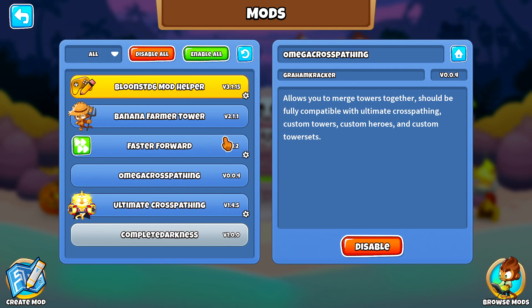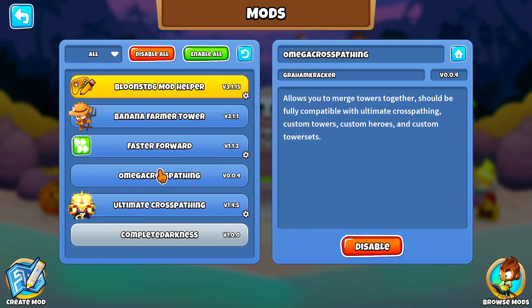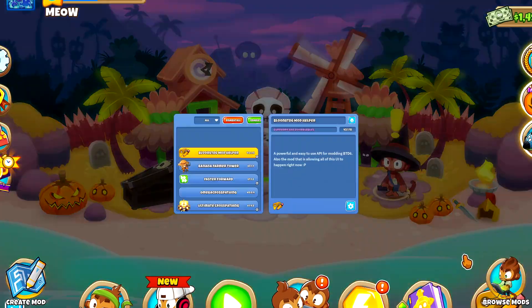This is epic, it's crazy. You can add any upgrade, any tower — it's beautiful. It also has compatibility for ultimate cross pathing, and we got the banana farm paragon too. So many things. I did a video with the Omega cross pathing with the machine gun glue monkey — if you want to check that out, link in description. But now we've got a ton of extra goodies in here, so let's get to it.